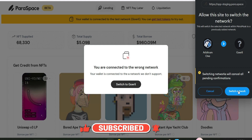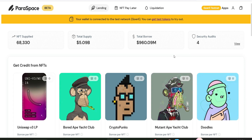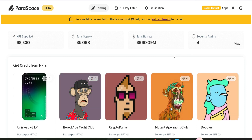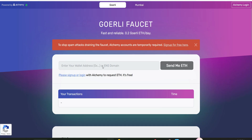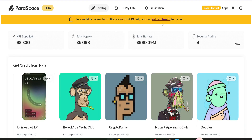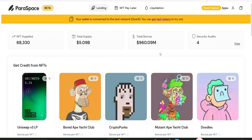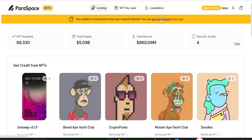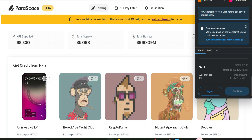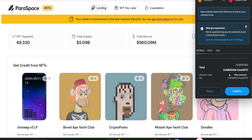We're switching from Arbitrum One to the Goerli test network — sign in and we are officially connected. Now you need to get Goerli test tokens if you don't have them already. Go to the Goerli faucet, enter your wallet address, and get some test tokens. Back on the ParaSpace platform, we also need to get test tokens from ParaSpace itself — these are different from Goerli test tokens — so click 'Get Test Tokens'.